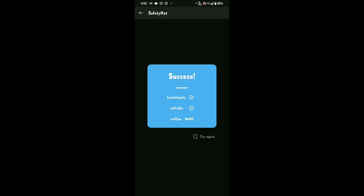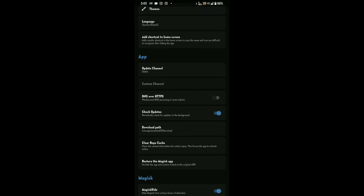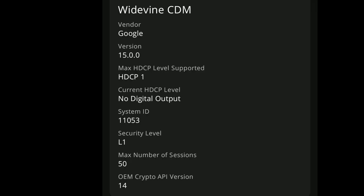Safety net is passed by default. You need to enable Magisk Hide so that it can pass the test, otherwise it won't pass. As you can see, I am not using any module to pass the test, and the Widevine is L1 by default.